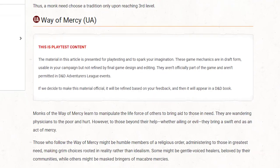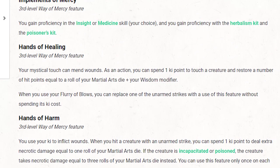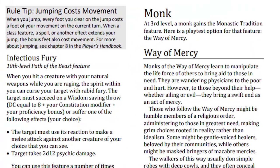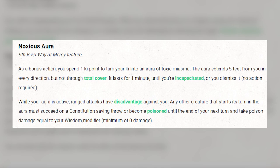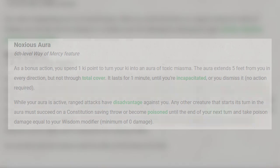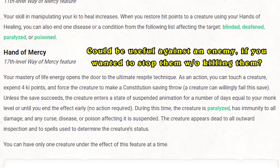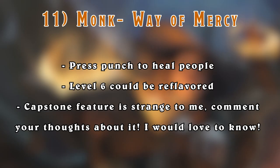The Way of the Mercy Monk is next, and it is fun - you get to punch and kick your friends to heal them. This is one I've wanted to try but chose the Beast Barbarian instead. I think the Noxious Aura feature might be re-flavored to being a field of mystic ki energy rather than a field of poison gas, which just feels out of place. I could also see them changing the Hand of Mercy to something more beneficial - it could be useful to do on an NPC, but never on a party member. The subclass is staying for sure though.